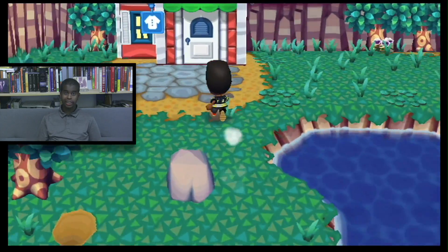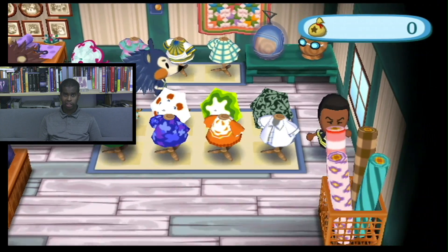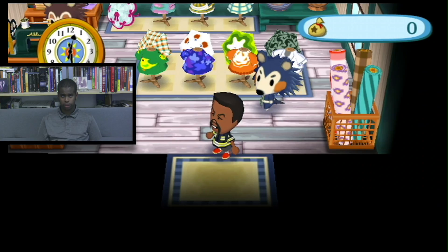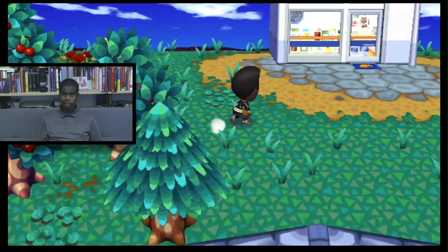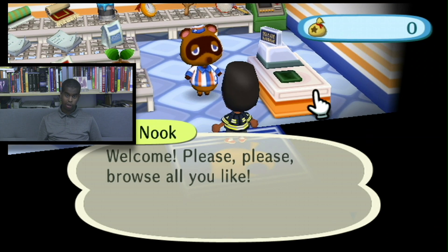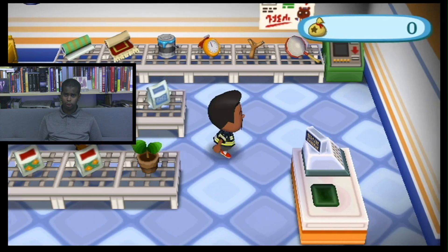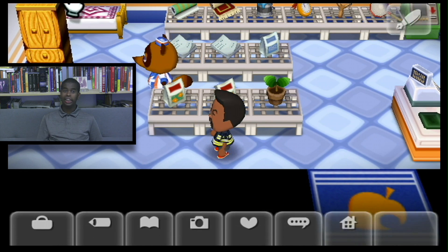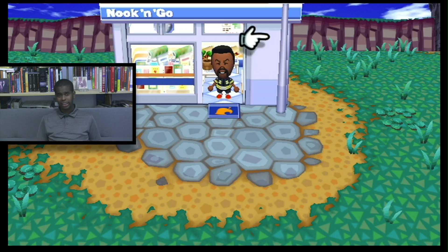We're going to the shops and then I might end the episode. This is the Clothing Shop — the Able Sisters — where you can buy clothing. These two are sisters. Now let's go to the Nook Shop. This is the Nook Shop. We can't really buy anything because we have zero bells right now. Before, this used to be a plain old small building, but I upgraded it. When you buy a lot of stuff, they can actually upgrade the shop, which is really, really cool.